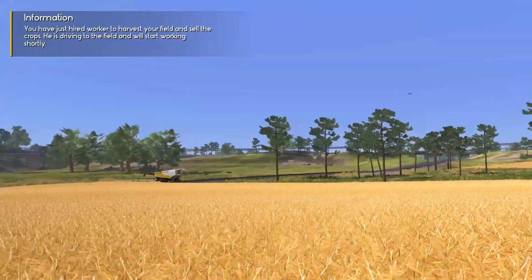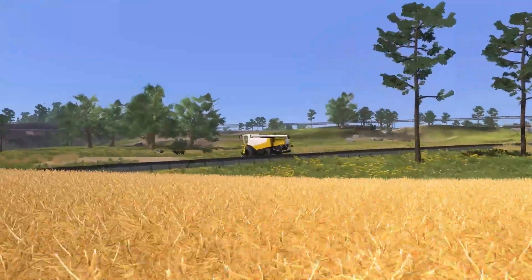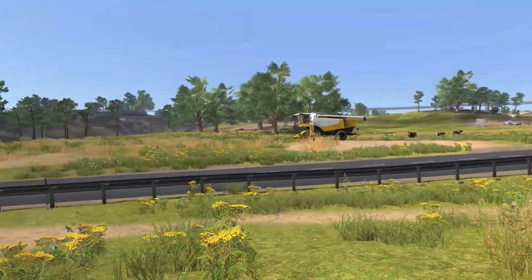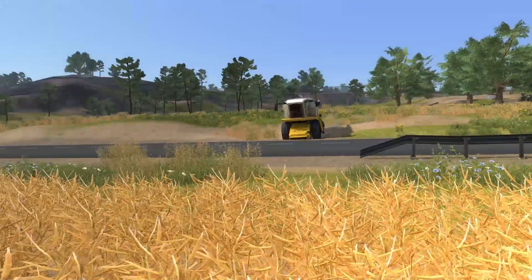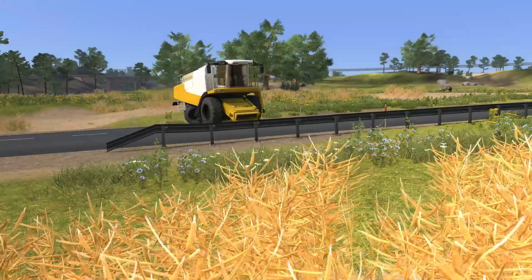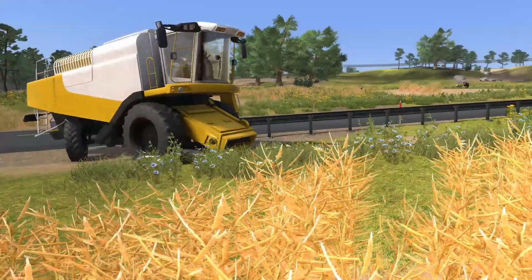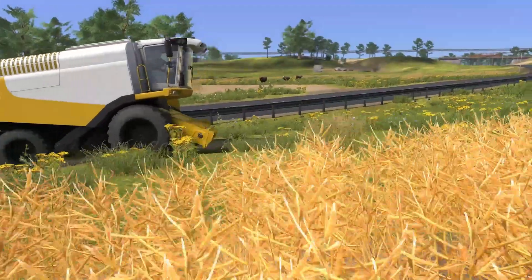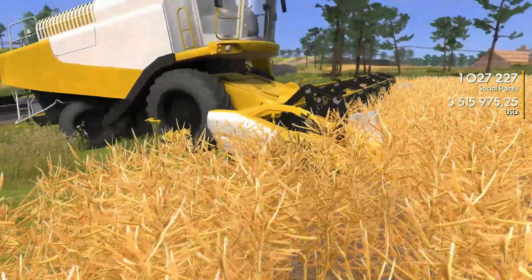Let's cross our fingers hiring a worker for this field. The worker is hired — let's keep track of them. I decided to show this so that if it crashes I have proof the game does crash every time I hire a worker. He's not figuring it out — somehow he got through the guardrail. At least he's next to the field now. The game won't crash until he quote-unquote starts harvesting, so if we see the money — oh, this is gonna work!